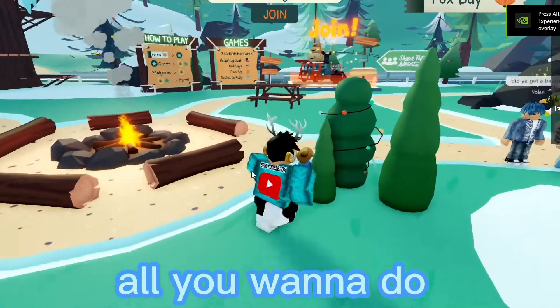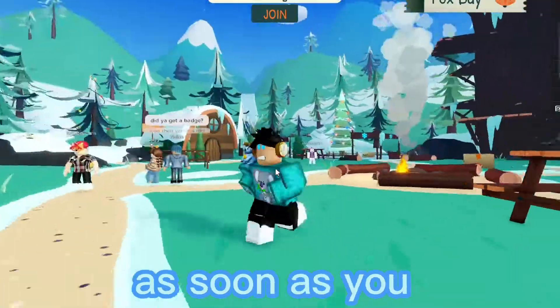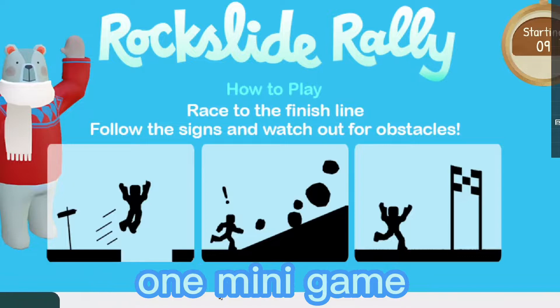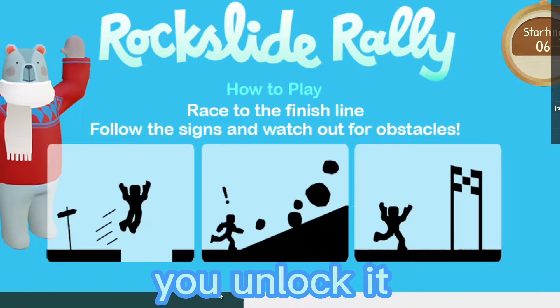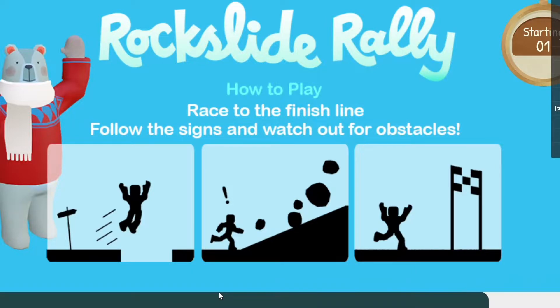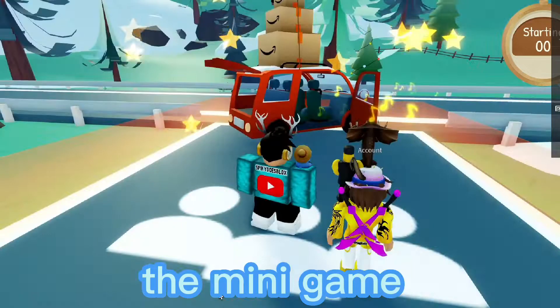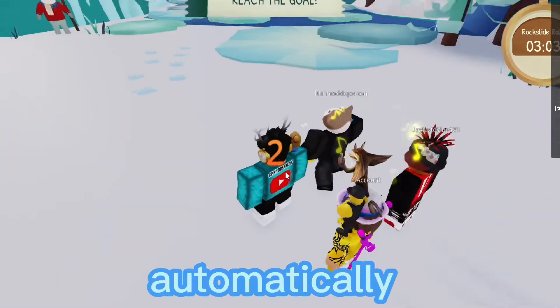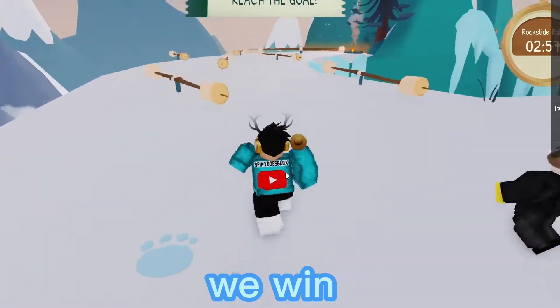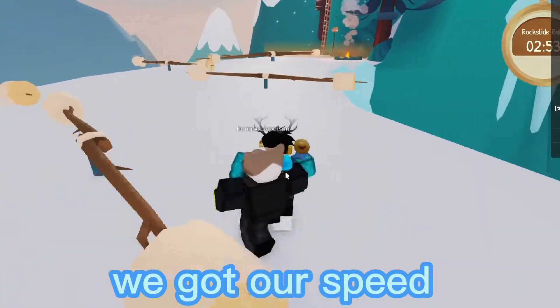All you want to do is make your way as soon as you spawn, and you want to make your way over here. You have to play one minigame and beat that minigame and you unlock it, because whenever it kicks you out of the lobby - like the minigame series - it will automatically unlock the Amazon box for you. So let's start up and win this minigame. We got our speed run.